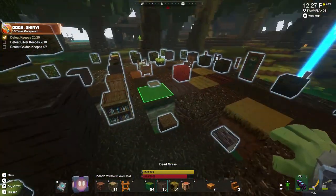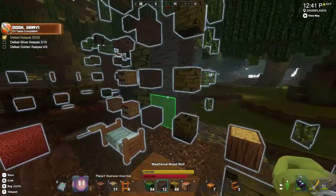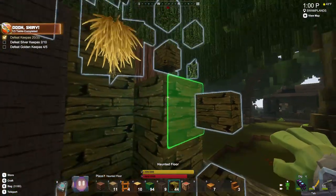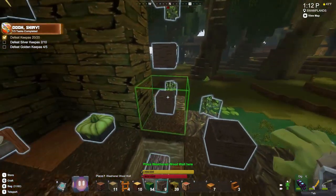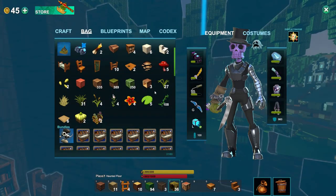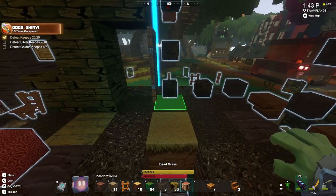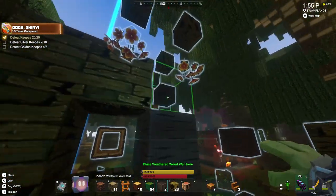We're just continuing around the edges of the base. Now, it did call for driftwood and I had some trouble finding driftwood. Driftwood you can find on the beach. In this world and in my other worlds, I've seen it just laying on the beach in the shorewood area. But in this area, that was not the case. This is an older world of mine, so I could only find the driftwood in water.